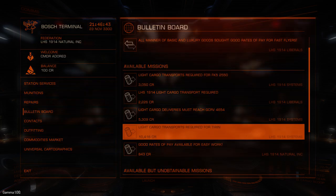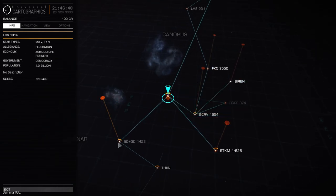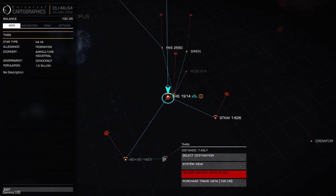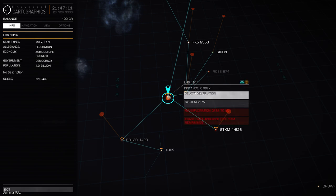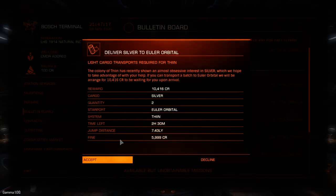If I go to the galaxy map — here it is down here. I know I can make it in two jumps through BD+30 and then get to Thin. BD+30 hasn't really been scanned yet — there's three stars at it. If I wanted, I could scan on the way. There's no reason why I don't do this; it looks like a pretty easy way to make money right at the start. Yeah, I'm going to accept this.